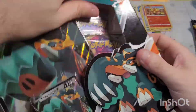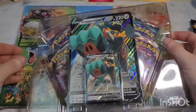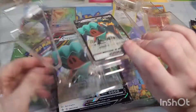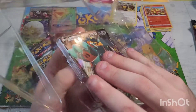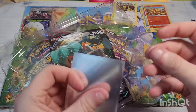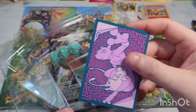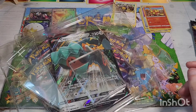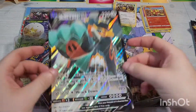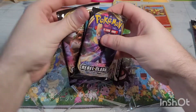Moving on to the Copperjaw V boxes. The next card added to the giveaway list will be this Copperjaw promo — going to sleeve it up. Shout out to my local card shop who gave me a bunch of card sleeves. Here is the jumbo card — if you like jumbo cards and want me to send you one when you win, let me know in the comments. I'm swimming in those too.